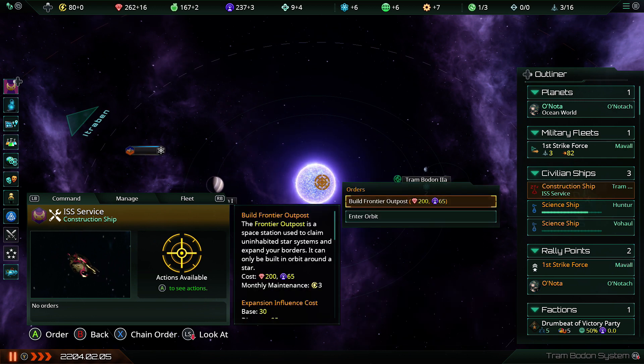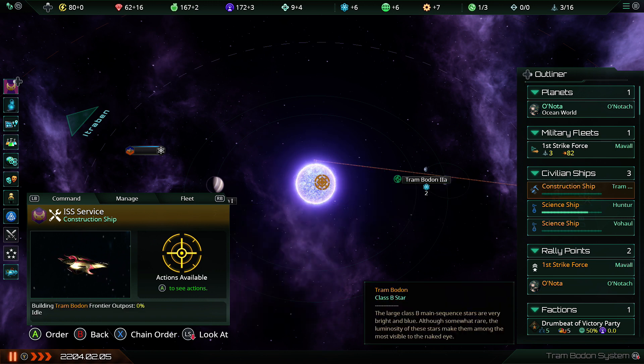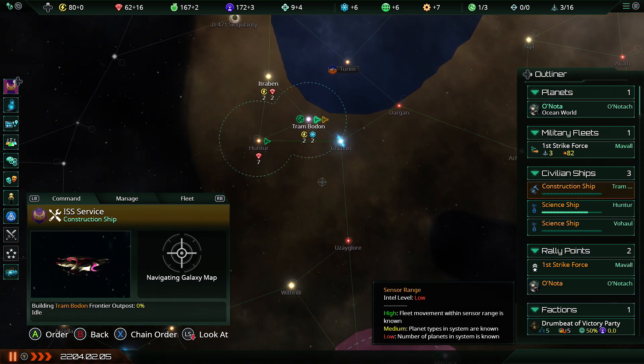My good ma'am, I would like you to lock this down — and look at that, 65 influence now, still 200 minerals. This is going to slow down the colonization a little bit, but it's probably worth doing. I kind of miss frontier outposts as an idea — technically everything's a frontier outpost now, but it was kind of fun back in the old days to just slap down something that basically laid claim to a vast amount of space.